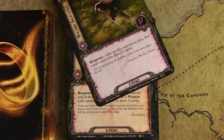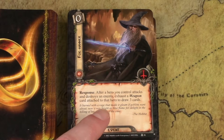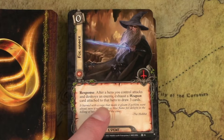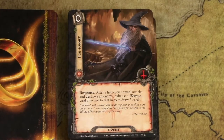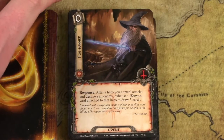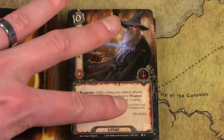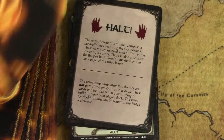This is a core set repeat. Foe Hammer is an excellent card — the best tactics card-draw event. After a hero you control attacks and destroys an enemy, exhaust a weapon card attached to that hero to draw three cards. It's a bit restrictive since you need a weapon attached to a hero and need to kill an enemy with them, but drawing three cards for zero cost after killing an enemy is so good. Great for Legolas above the Galadrim, or any hero with a weapon attached. Once you get a weapon on a character that can kill, excellent card draw.